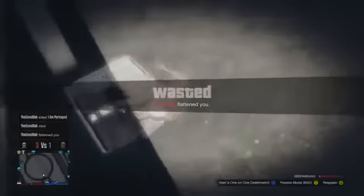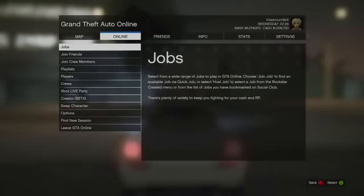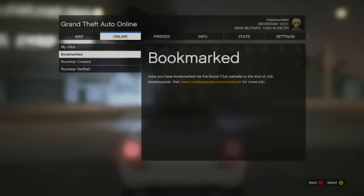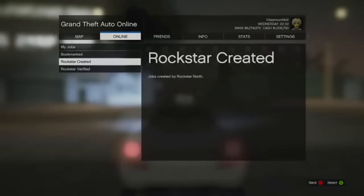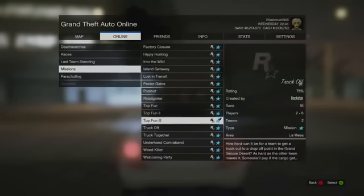The first thing you want to do is start up a GTA 5 session and go over to online, go to host job, go to Rockstar created, then go to missions and go all the way down to pot shot.